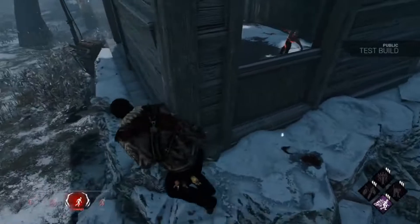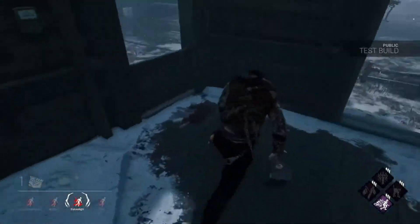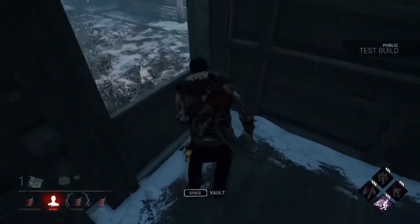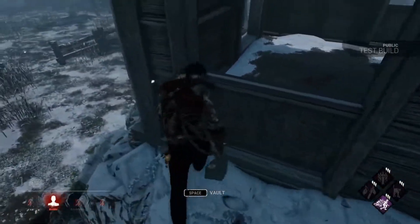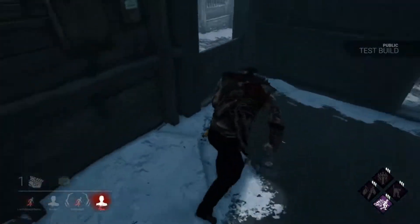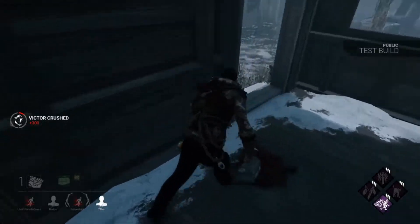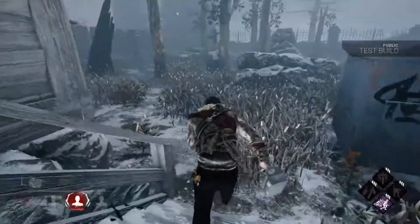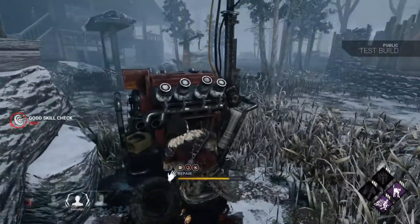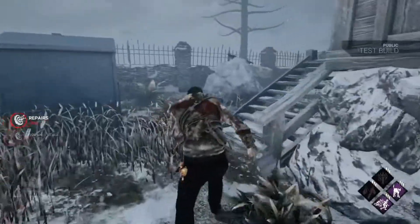Tip number eight is practicing different vault speeds. In Dead by Daylight there are three vault speeds: slow, medium, and fast. Slow vaults take the most time but don't alert the killer that you've vaulted the window. Medium and fast vaults are completed by running at a vault point, with the difference being the angle used. To achieve a fast vault, you must be at least a few feet away from the window and look directly at it — hitting it at any other angle results in a medium vault. Being too close to the vault point when you start running can also cause a medium vault. It's best to practice in Kill Your Friends matches before heading into an actual match.